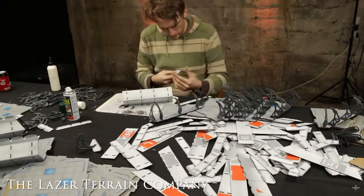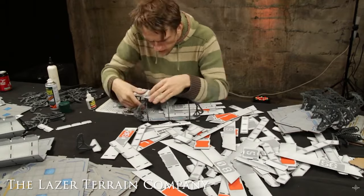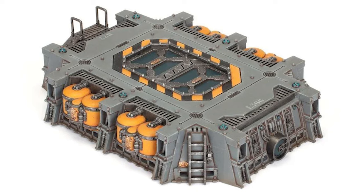With all MDF terrain, it's quite messy, it can smell, and it requires gluing. To undercoat it, a lot of people talk about different ways — in my experience, spray cans will do the job. Get a cheap spray can from Poundland or your local equivalent and just spray them. Occasionally they can shrink and expand, and if it gets wet or left in a shed it can go moldy. The more spray coating you have on them the less likely that is to happen. MDF terrain is a great option — cheap, inexpensive, and it does the job.